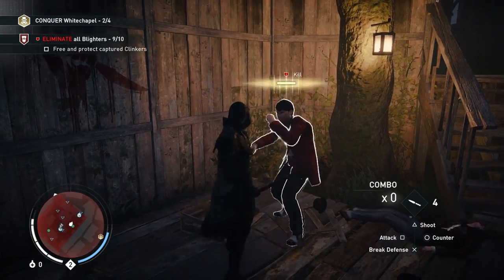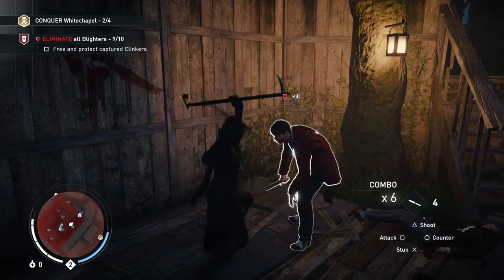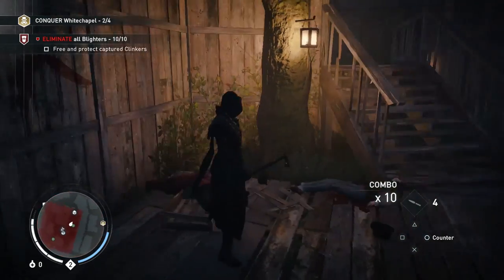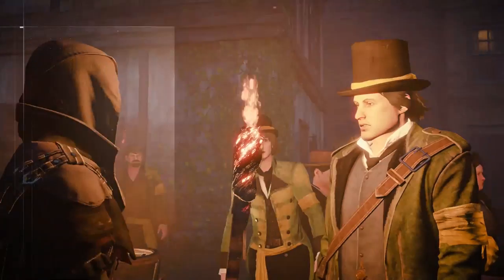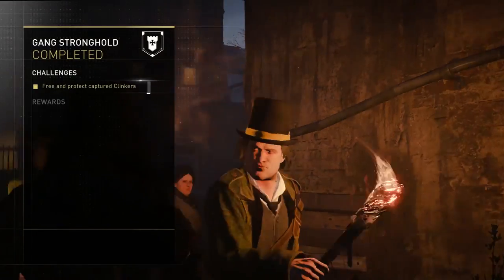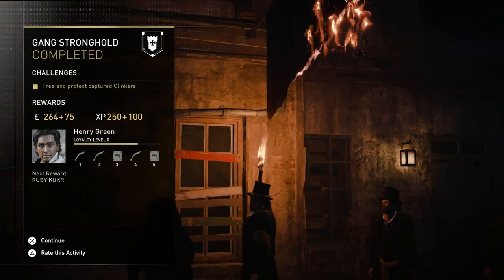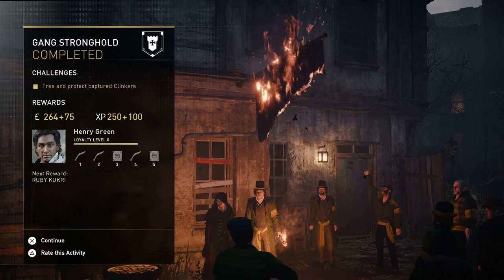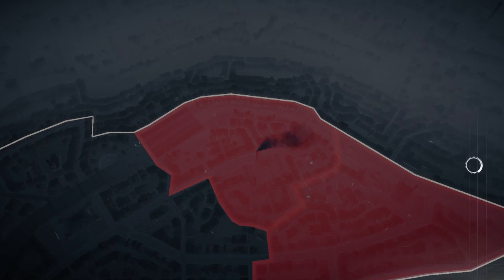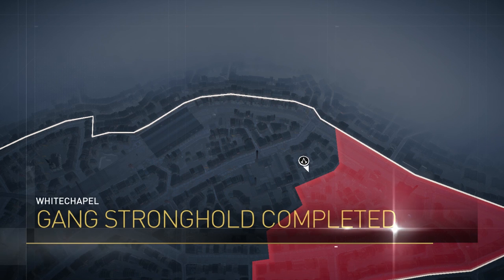Now I've gotten the gist with her — apart from missing the occasional counter or two — she's really fun, and the finishing moves are ridiculous every time. There we go, I've taken back a gang stronghold. I've also saved all the clinkers which gives me extra XP. And Henry's quite happy with me which means I'll slowly get up to level one and get the Kukuri and all of that stuff. It also means I have unlocked an area of the map.